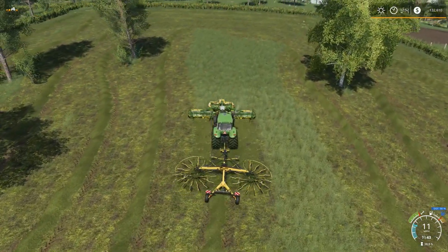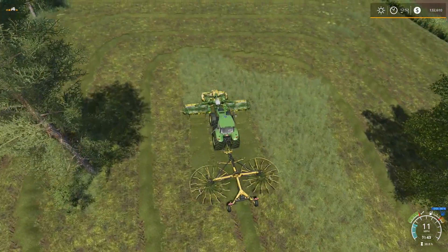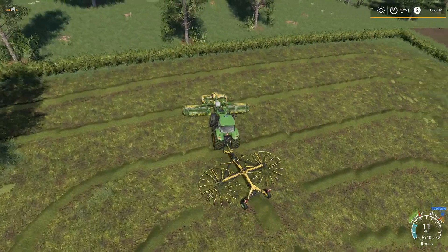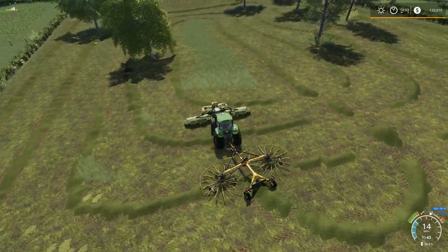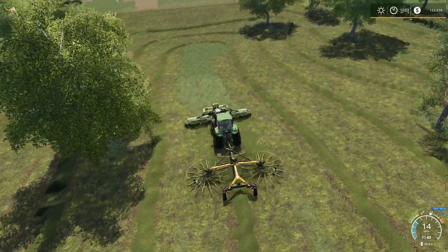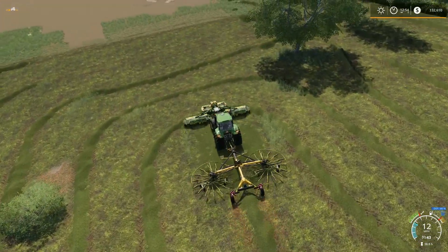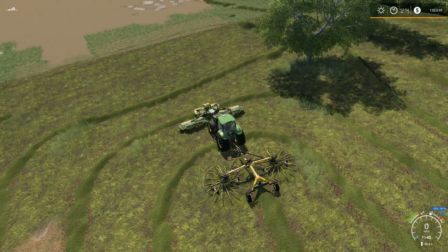Looks like one more pass with the T8 downhill and we can put all this stuff away, then we can grab the loading wagon and start making trips to the BGA. Part of me did start to think: we're making good enough money — maybe when I get enough I'll buy the Big M. But then I think, you know what, these fields are not big enough to justify buying the Big M at all, so I don't think I'll be doing that.